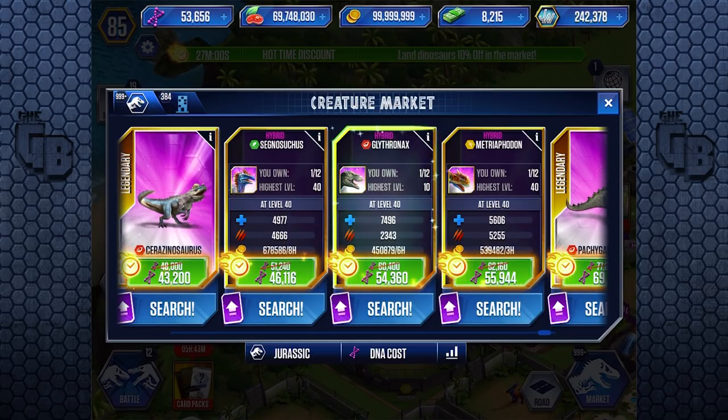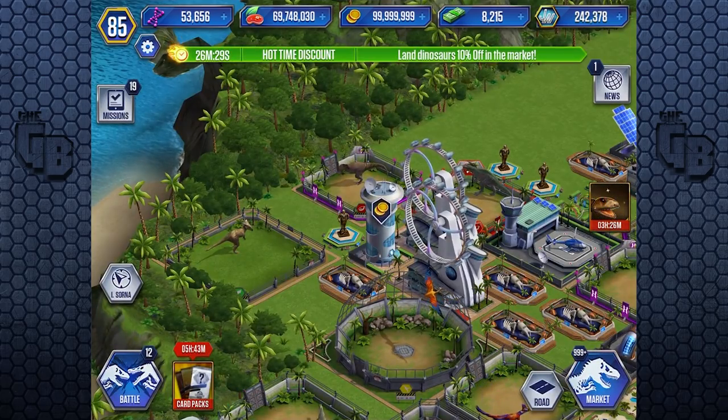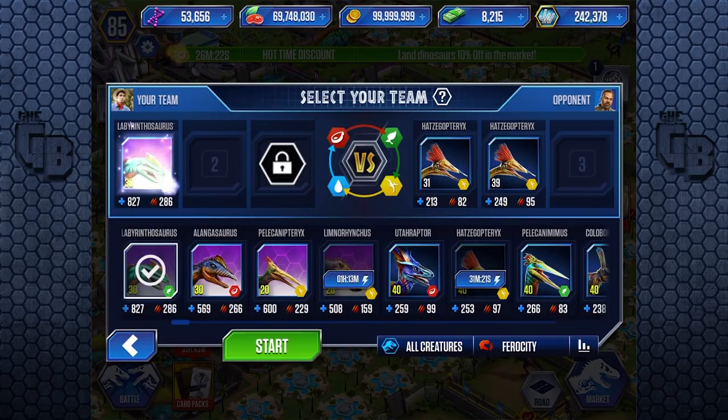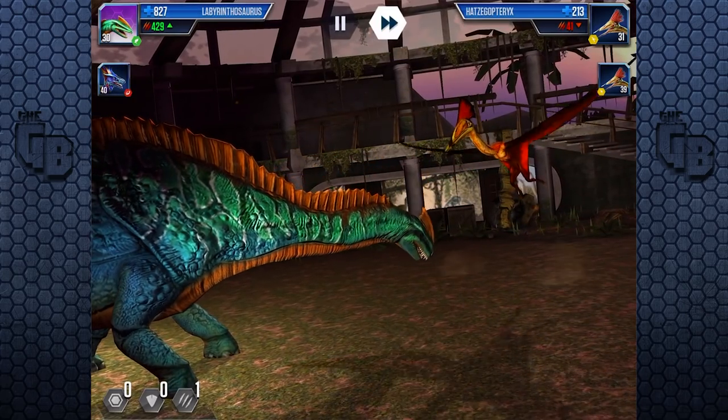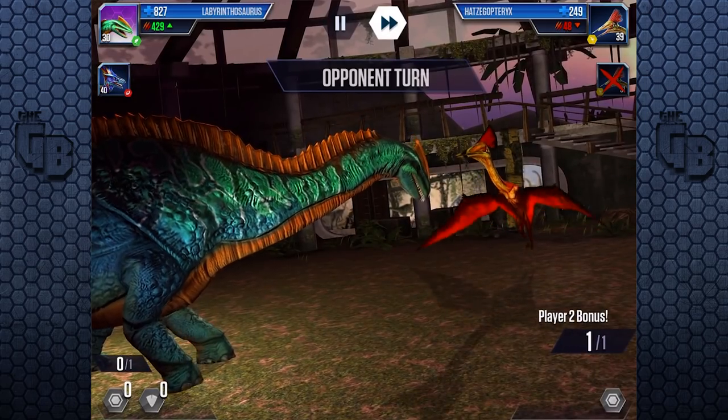And even then, why not go for Metrophodon? For 1,000 extra DNA, you get more than double the attack and a little bit less on the health. But even then, it's a flyer. Carnivores, for whatever reason, cost the most but they're the least needed. The market's wrong — Segnosuchus and Metrophodon should be the highest according to DNA cost. But for whatever this game wants to do, yeah, put carnivores — even though there's millions of them. Oh, Labyrinthus — no, it's not Labyrinthus, it looks like something else. It's a Legendary — I can't remember what you need to fuse it. And I need to unlock Spinosaurus as well.